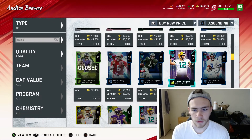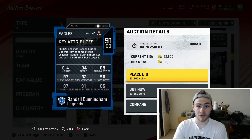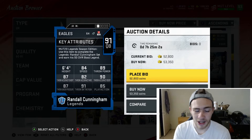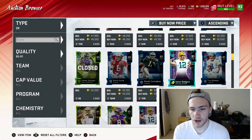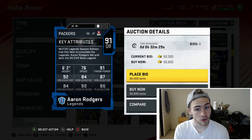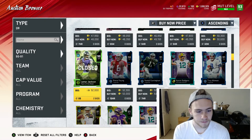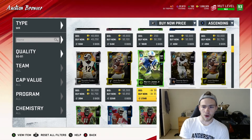Another option is Randall Cunningham — a better thrower with 84 speed, 89 throw power, 87 short, 82 mid, and 90 throw deep, 91 throw on the run. That 89 throw power is extremely nice. This card is super nice for around 50k as well. You could also go Aaron Rodgers, but he doesn't have the speed I'd like. He does have a really good throwing animation, so he'd definitely be a good quarterback as well.